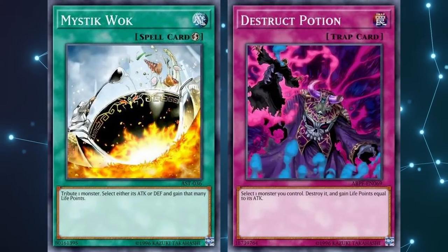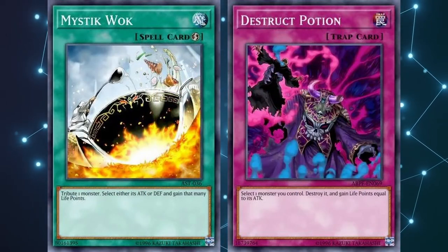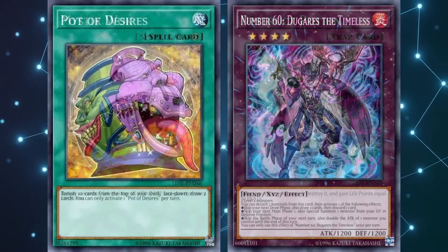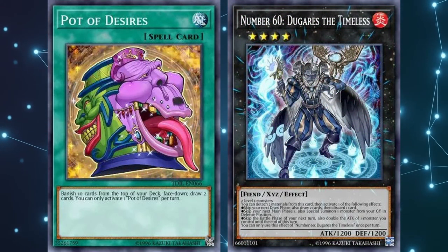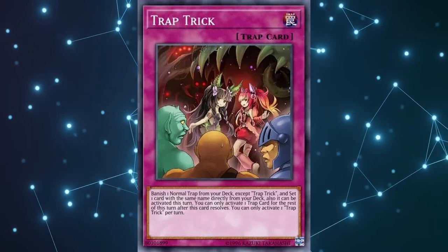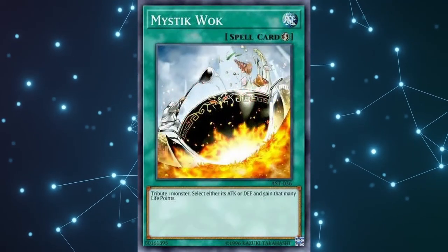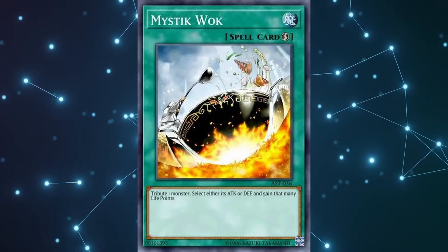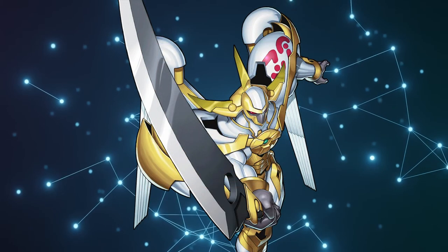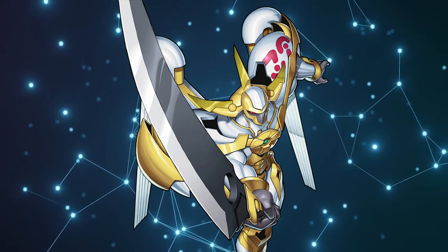And then finally, Mystic Walk slash Destruct Potion. These are the hardest cards to find in the combo. We either need to draw them using Pots or Dugares, or we can search them using Trap Trick, which is pretty neat. This means that we're basically running 9 of the same card here as well. And that should break down real quick what to look for in your opening hands.